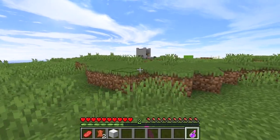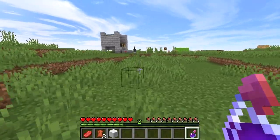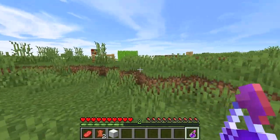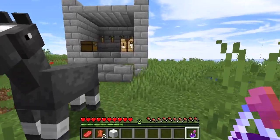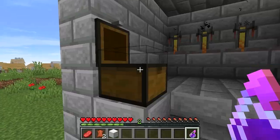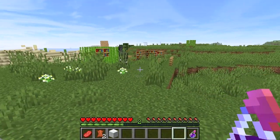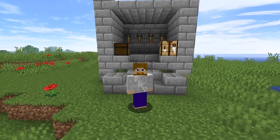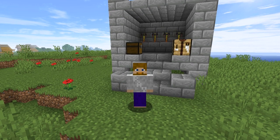Cows, pigs, and sheep have 10 health, but zombies and stuff have 20 health, so they take more hits — but this potion would heal them of course. Anyway, that's the Potion of Harming. You saw the two ways to make it: the regular potion you drink, and the splash potion. When it comes to harming, the splash potion is the way you want to go. Hope you enjoyed watching — now you can go make your own awesome potions of harming!